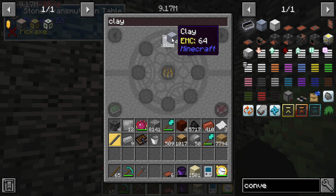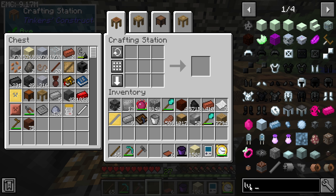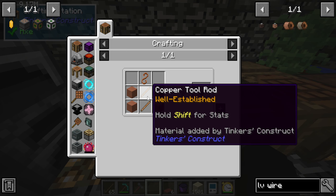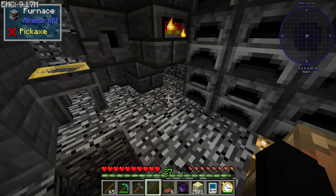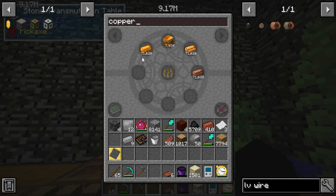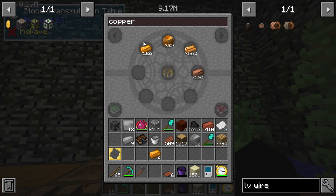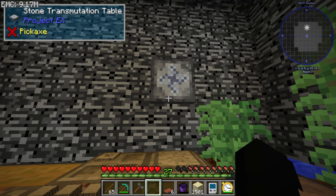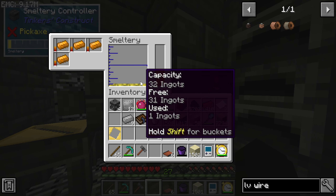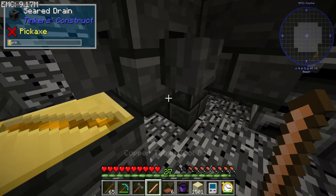We need terracotta — I don't think we need that much right now, but cooking up six pieces is not going to be too bad. I want LV wire connectors and stuff, so that's going to need copper tough tools. That's going to be three per four, so we need six terracotta and a copper wire, which means we need a copper plate — let's get like four copper plates.